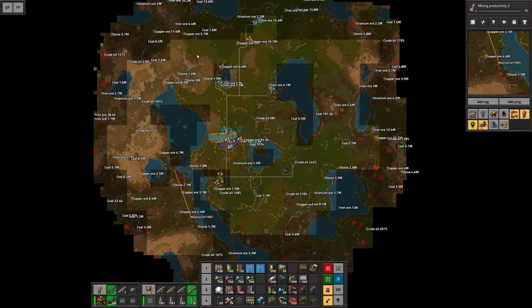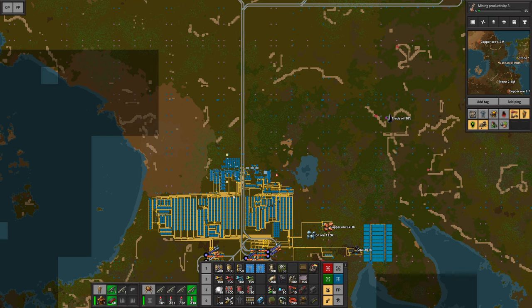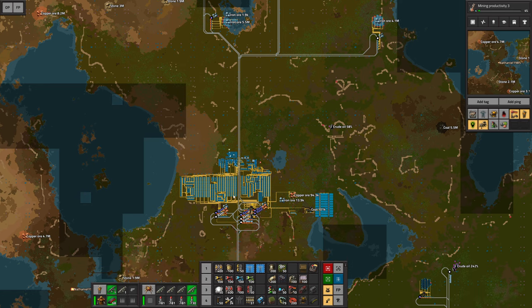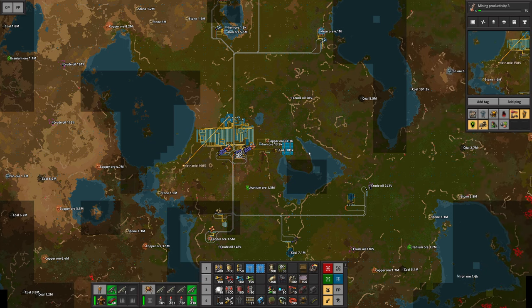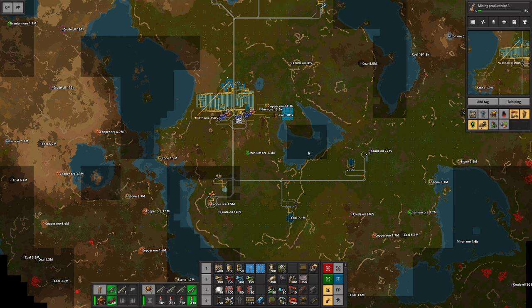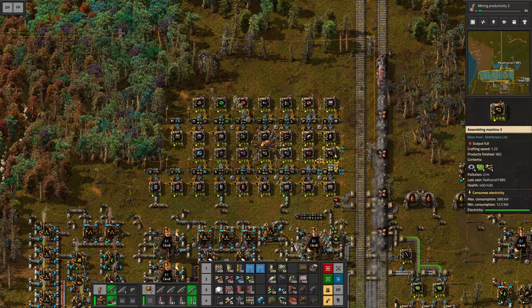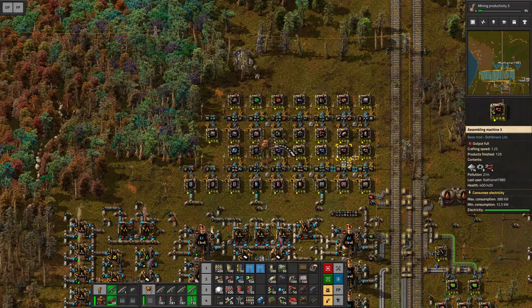Now we have basically covered an enormous perimeter around our initial base. In the next part, we should consider building the white science packs so that once we are finished with all the research, we can continue improving the infinite research while already building the megabase. Moving back to base — I need to plan out what exactly is going to be required to accomplish the white science pack at the same rate we do everything else. With that out of the way, thank you so much for watching, guys. I really hope you enjoyed today's episode. Have a great time, and see you in the next one. Bye-bye.